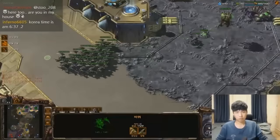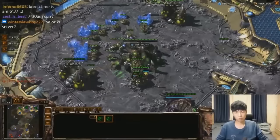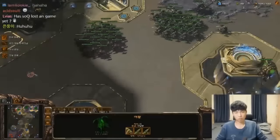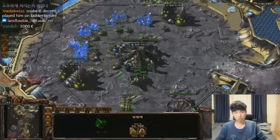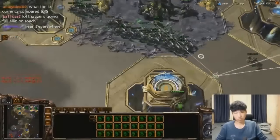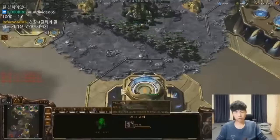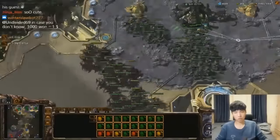He is going to scout all these Roaches moving right out towards his third base. He knows he's the defender, and all he has to do is defend that third base he is building. He's going ahead and getting a third gas to sustain his economy after this push. Almost all ZVZ comes down to the third base — the fifth and sixth gas is really what it's all about. This attack is poking in and out — just the Roach war positioning that is inevitable in any ZVZ. soO is so confident in his production, macro, economy, and all his decision-making that he's just shuffling back and forth. He knows this attack has to come; it's his opponent's only option. And here it is — he is going to plow right through this.